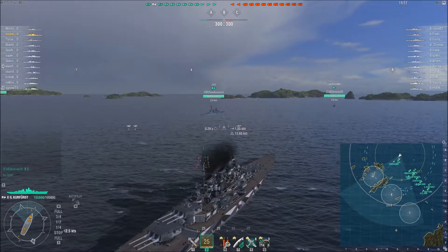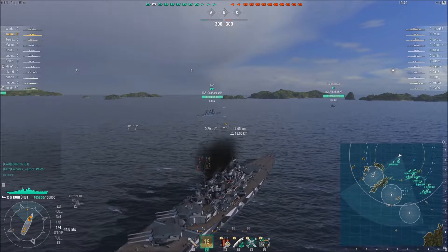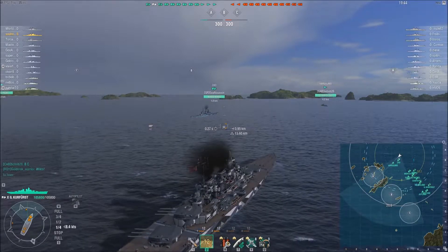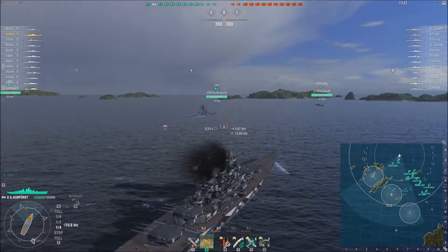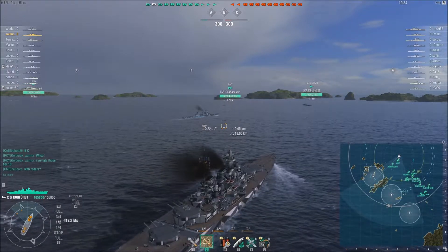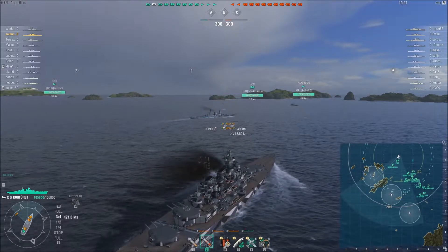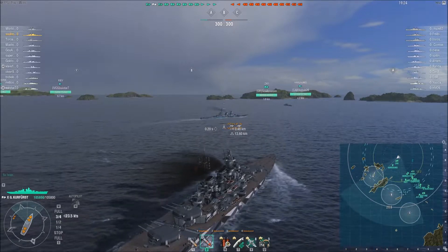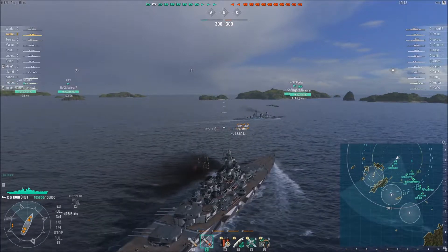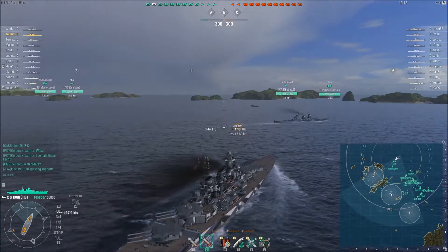Sol spawns on the north side close to A, which is generally the place to go for any US cruisers since it's the only place with islands to keep them a bit safe. Sol is going to stay here for a bit. He has a friendly Zao with him and a Harugumo, which is currently slowly moving towards B, but we'll have to see if he decides to stick around.